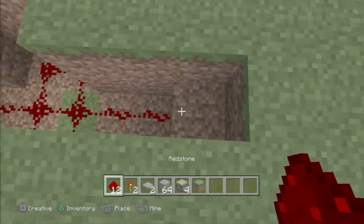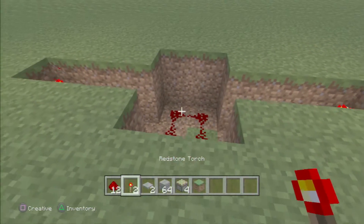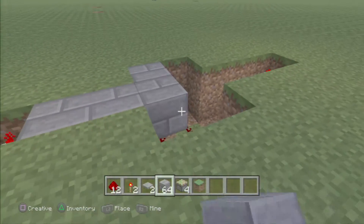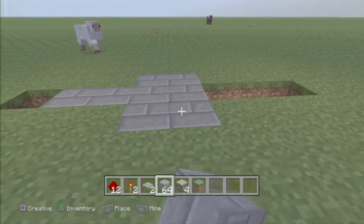Fill it with redstone inside, then place a redstone torch. Now you want to fill in the gaps with your six blocks of choice.